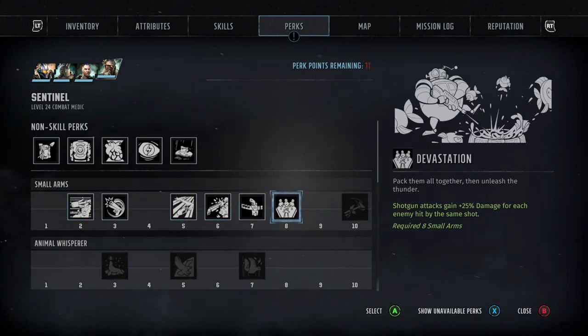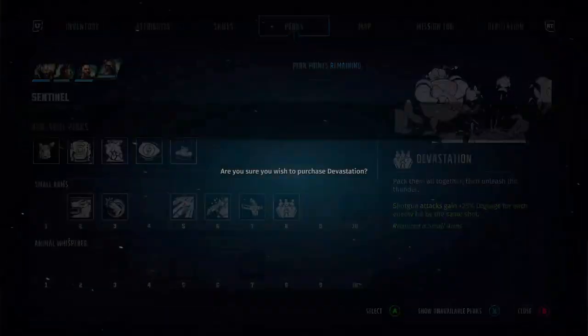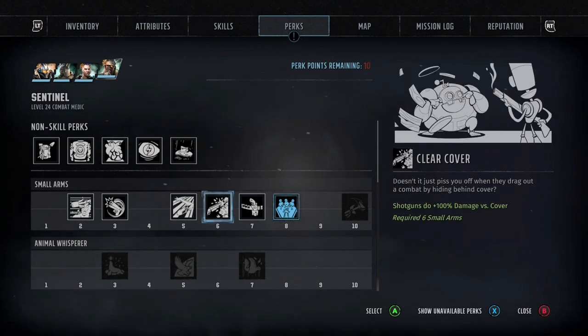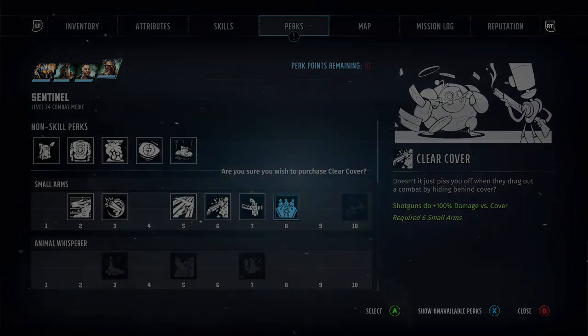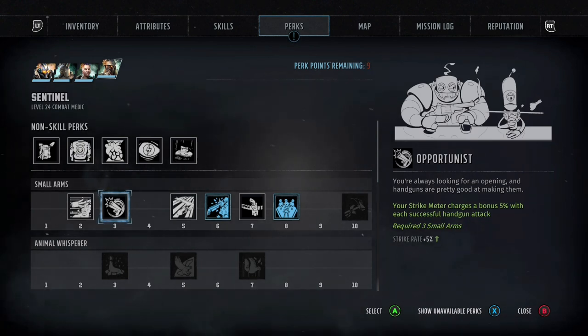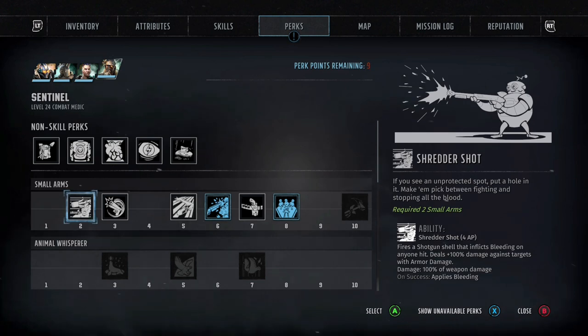On to the perks. We've gone for Devastation — shotgun attacks gain twenty-five damage for each enemy they hit by the same shot. Remember these shotguns have quite a big cone, so they're going to hit a lot of people — this is a big damage buff. Next we're going to get Clear Cover — shotguns do one hundred percent damage versus cover. Nobody's going to be hiding from you. After that we have Shredder Shot, which fires a shotgun shell that inflicts bleeding damage on anyone hit and deals one hundred percent damage against targets with armor, with a chance to apply bleeding on success.